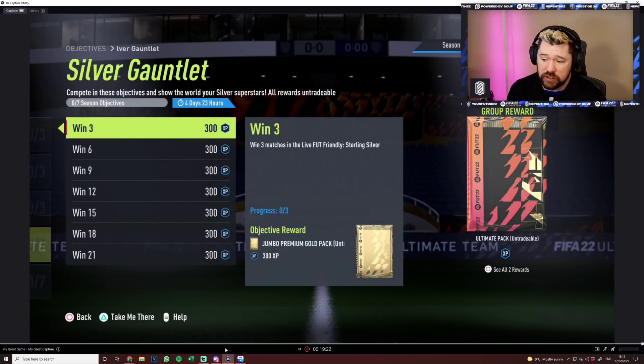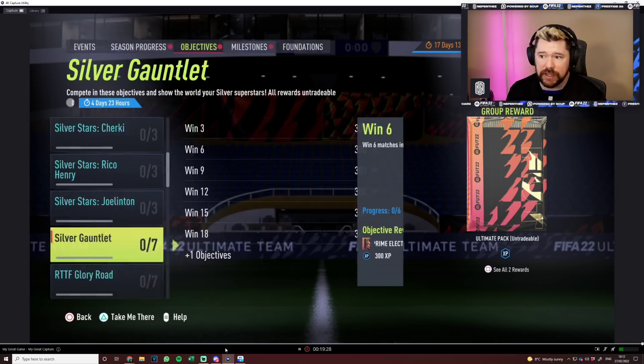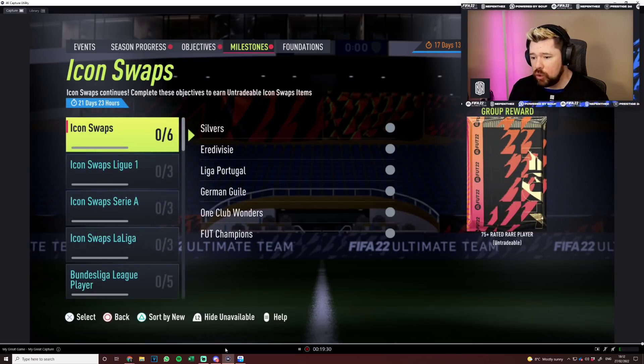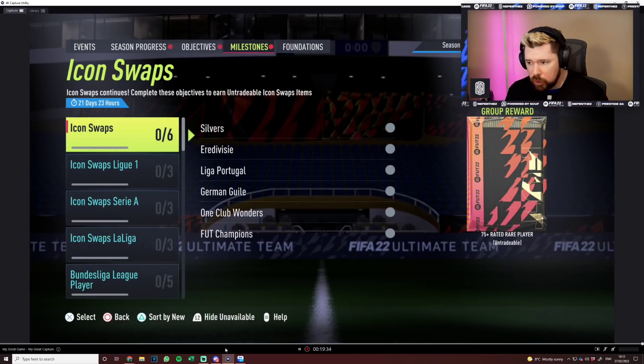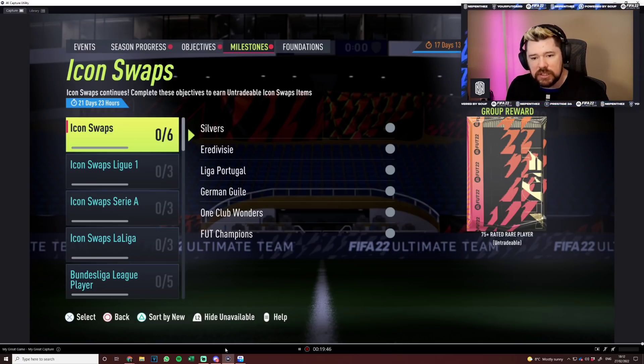This here I just like anyway, but once this expires in four days and 23 hours, re-release it but in milestones. Silver gauntlet too - boom. Give some different rewards instead of pack rewards, give more silver star players, more silver cards, like more packs that are a bit different, just something a bit more enjoyable. That is the content for today, that is the end of the video. If you enjoyed it, be sure to like, rate and comment, subscribe to my channel if you haven't already. And for now guys, I'm out. Peace.